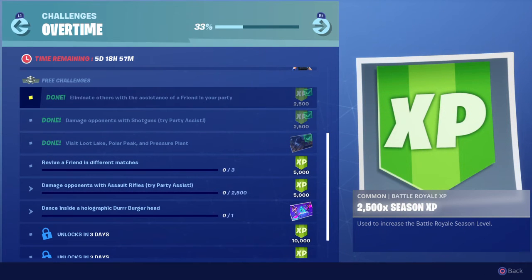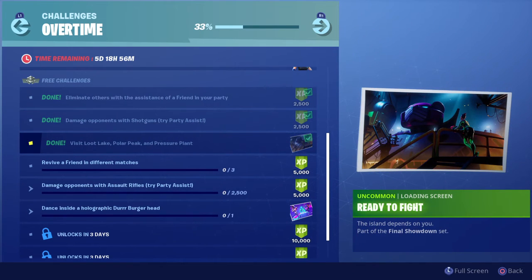Starting from the top in case you missed the first three: eliminate others with the assistance of a friend in your party; damage opponents with shotguns — 2500 damage, so 25 kills; and visit Loot Lake, Polar Peak, and Pressure Plant. Completing those also gets you a loading screen.